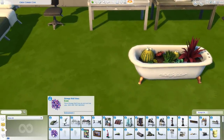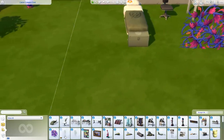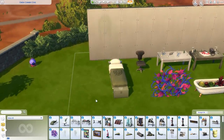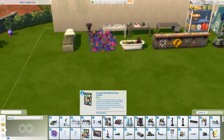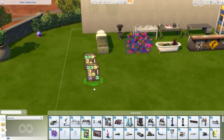Over here we have a collection of Strange Wall Vines. We also get the Grunched Splatcal Number One and Number Two. Then we have the Strange Wall National Base Posters — let's place them down. Next up we have the Storytelling Paintings, the Redacted Tendril, and the Plain Wing.